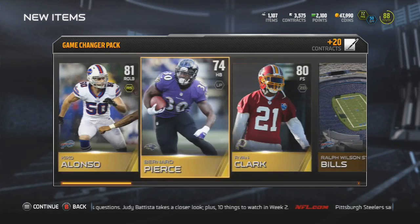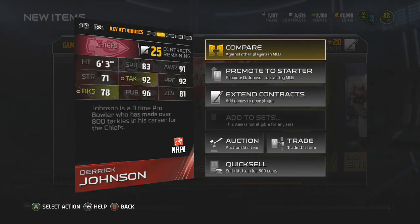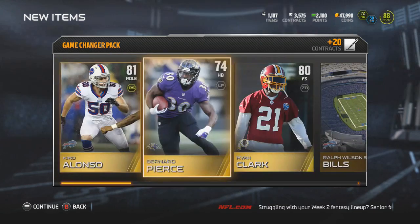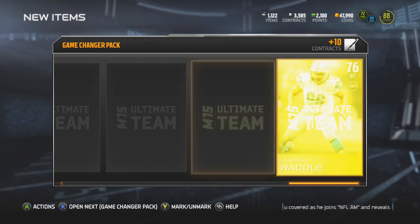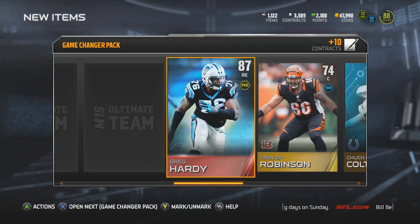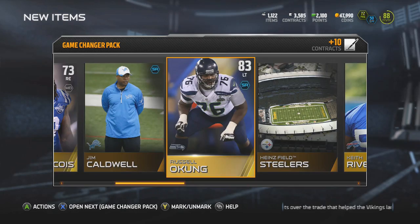Getting some pretty decent cards — got a Kiko Alonso, I was rocking him in Madden 25 all day. Got a Ryan Clark and free safety Bernard Pierce — he should be the starter for the Ravens now that Rice isn't there. Got another Zackerts and another gold badge. Getting another elite — another Derrick Johnson. I'll definitely throw him up on the auction block. Getting a Ball Short and a Fleener. Awesome pack — my fourth elite, my third middle linebacker elite in this bundle.